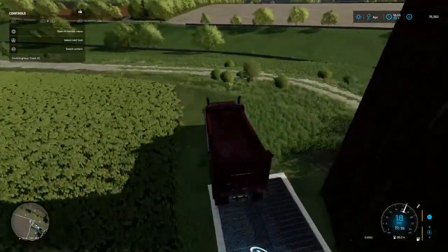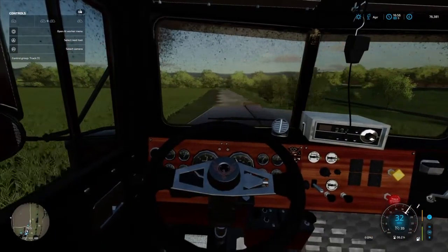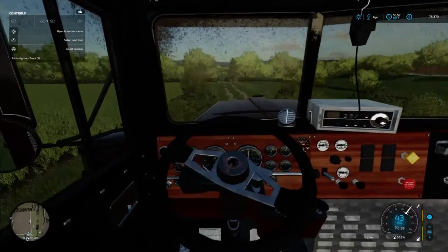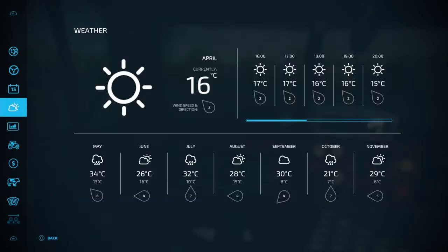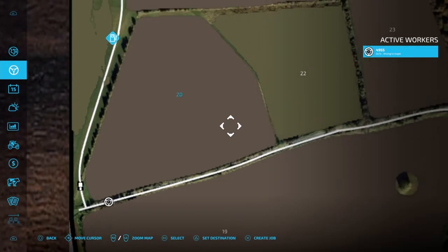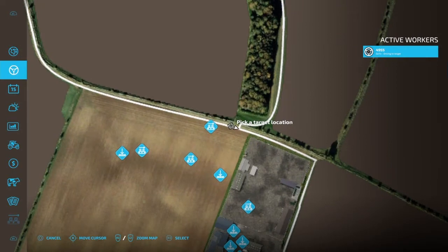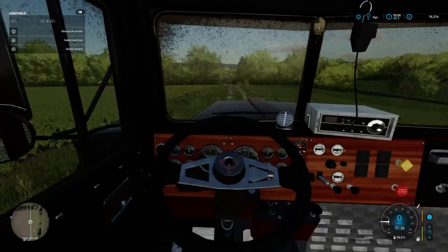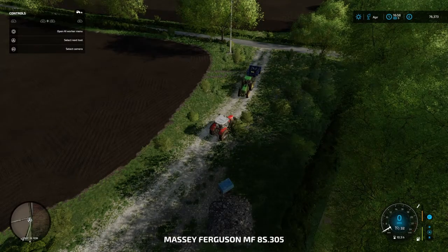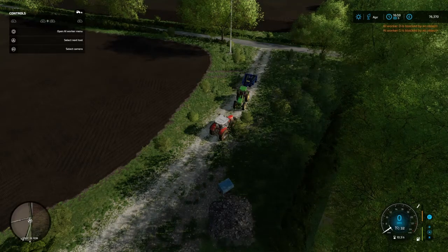I need to be careful and remember that I've got crop destruction on. If I can send this guy on his way I'll see if I can grab that. He's not too far away — let's see if I can get these sugar beets done. Will he avoid that tractor or will he crash into it? And he just stops.